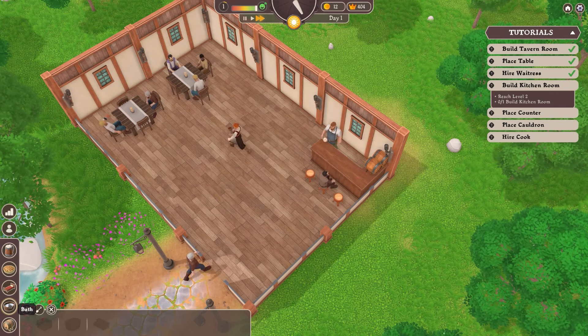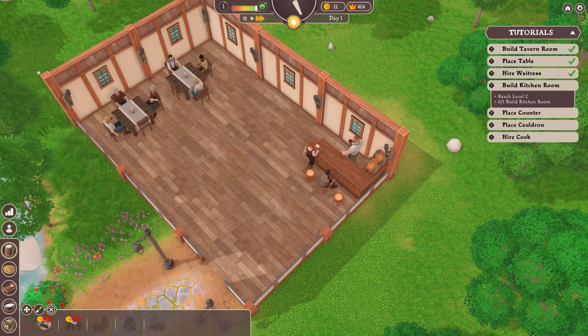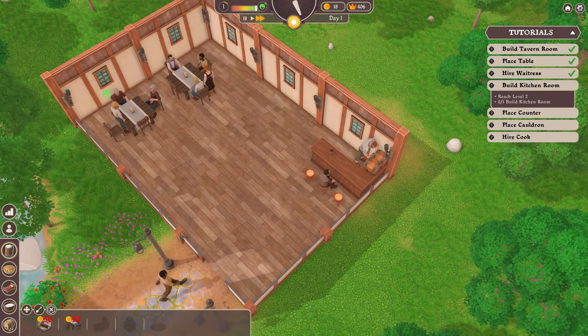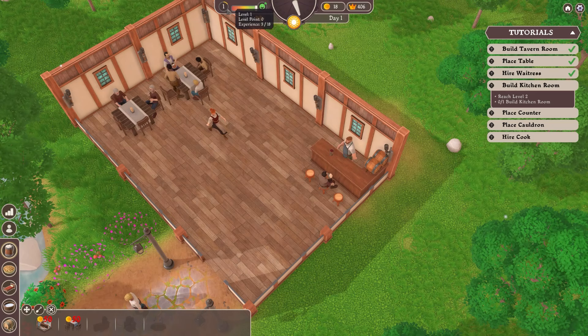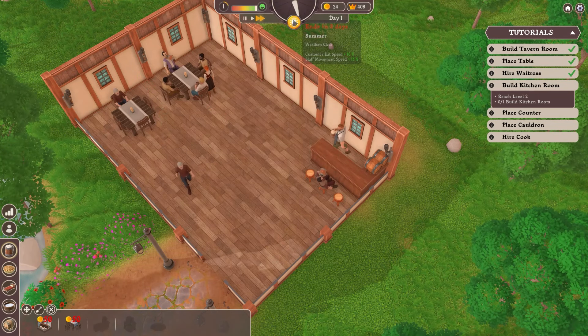You also have a kitchen, a bedroom, a bath, and a cellar - the latter two of which are sadly not in this demo. At the top we have the level of the inn and the happiness of our patrons, as well as time controls.